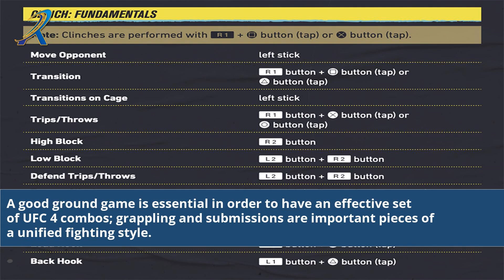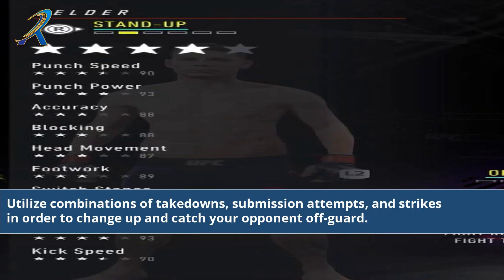A good ground game is essential in order to have an effective set of UFC 4 combos. Grappling and submissions are important pieces of a unified fighting style. Utilize combinations of takedowns, submission attempts, and strikes in order to change up and catch your opponent off guard.